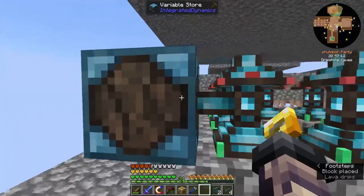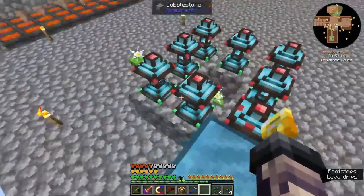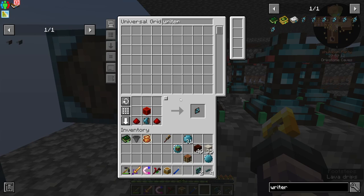So we'll place this logic, the variable store here. We're going to have to have a variable store for each one of these, by the way — I'm pretty sure. So that's going to be a thing.